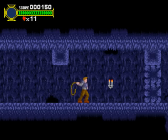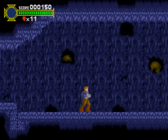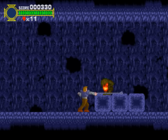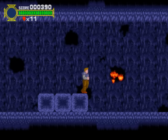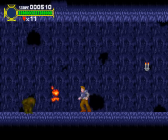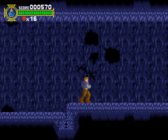Now we're introduced to destructible terrain, which we can just bust with our whip. It doesn't really do much, but here are the Undermoles — a boss from Castlevania the Adventure. They were the boss of Stage 2, where you fought like a million of them as they jumped out of holes in the walls. In this game, they only have like one health.